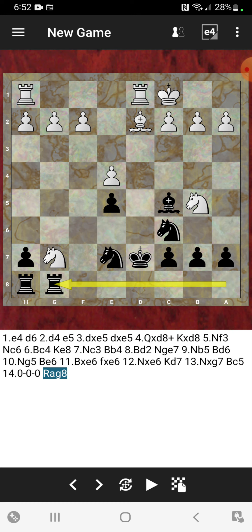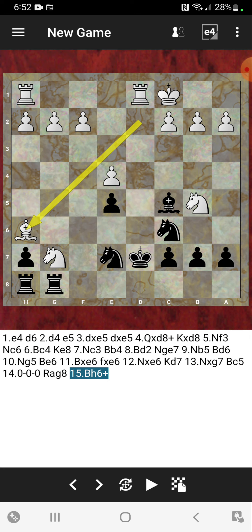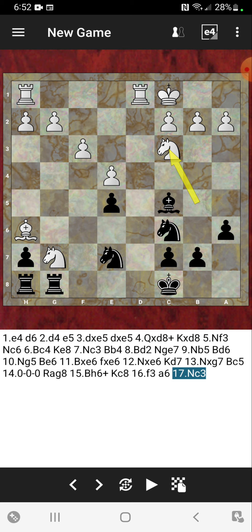Rook from a to g8 was played by Michael and I really like that move a lot. Now comes bishop to h6. So we have rook from a to g8 and bishop to h6 — I like this move a lot too. King to c8 played immediately by Michael, and now f3 just backing up the e4 pawn. a6 played by Michael, knight to c3 played by his opponent. Sorry for slowing down there — I had to catch up with the moves. Now knight to d4, and I really like knight to d4 — I think that's the best move in the position.